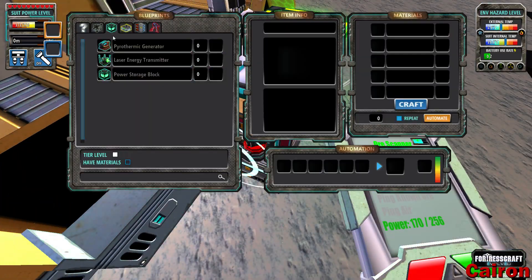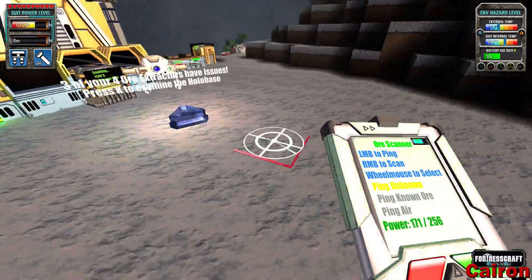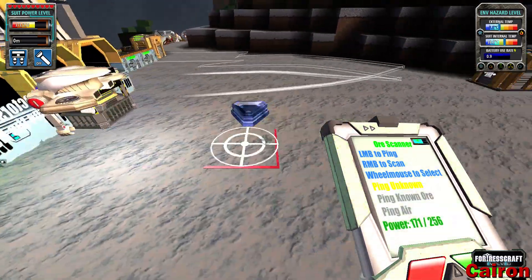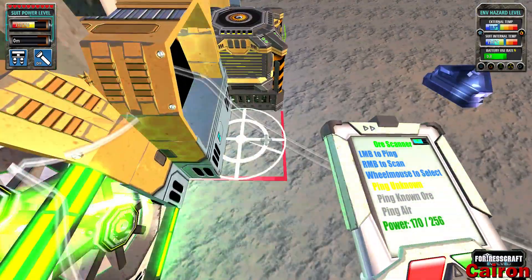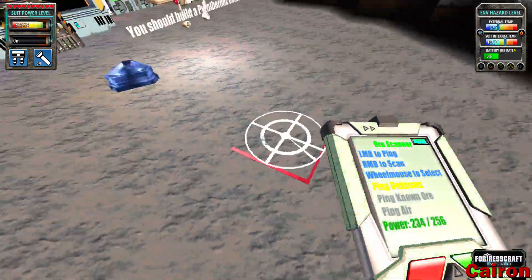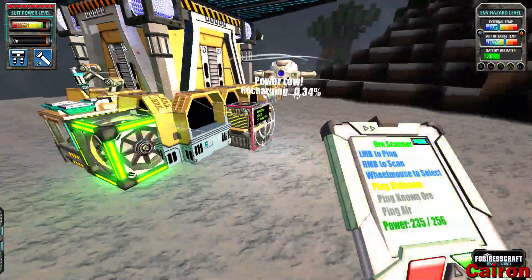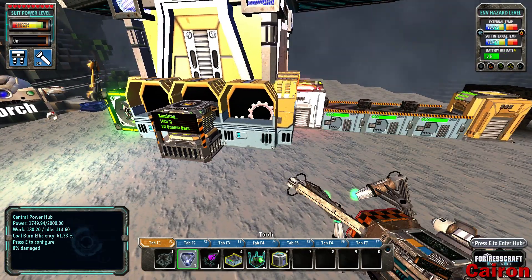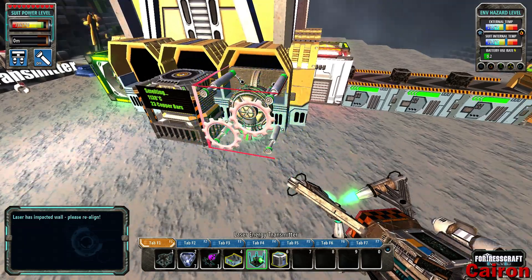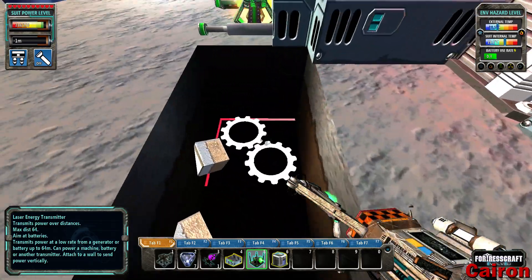What we want to start working on is this right here — the laser energy transmitter. I'm going to go ahead and craft one of these up. We have ten spaces to work with. Our copper vein is right around here and ends pretty much directly out from this hole. Right next to our smelter is where I'm going to put down our laser energy transmitter. It's already pointing down, which is good.